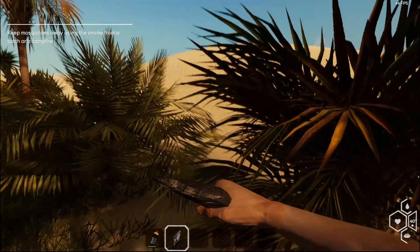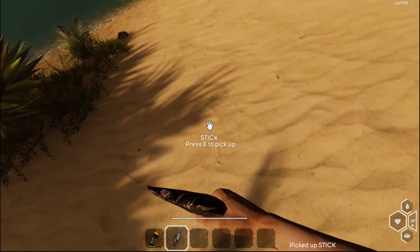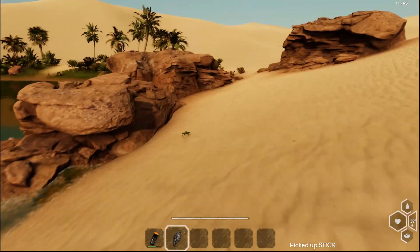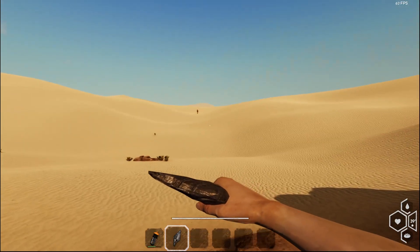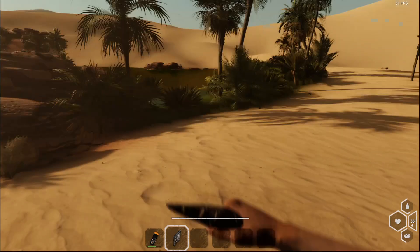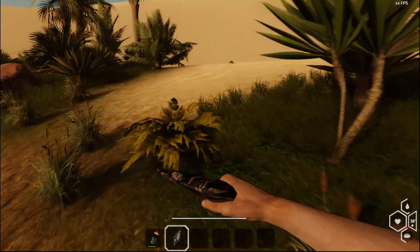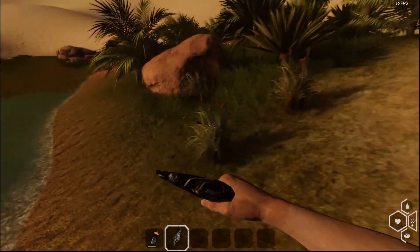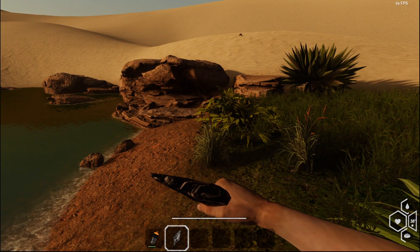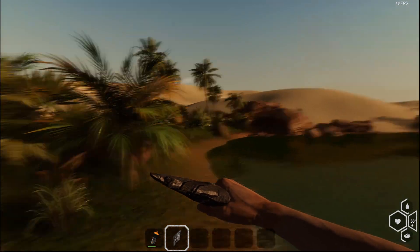Keep mosquitoes away by using smoke from a campfire. Oh jeez, mosquitoes. I don't have a torch or a campfire. Camel? I think the mosquitoes left me alone — nope. It's starting to get dark. I wonder if we should go back to the house, somewhere over this way. I should build a campfire.